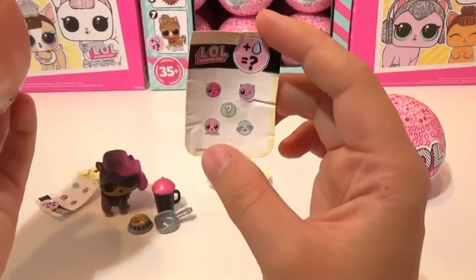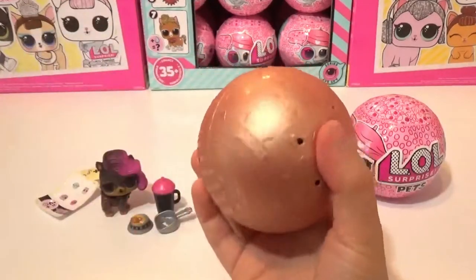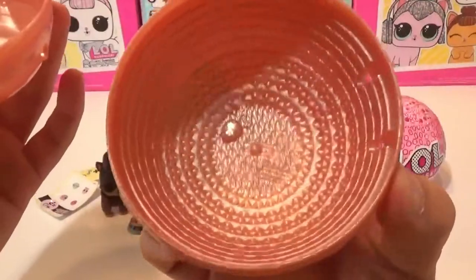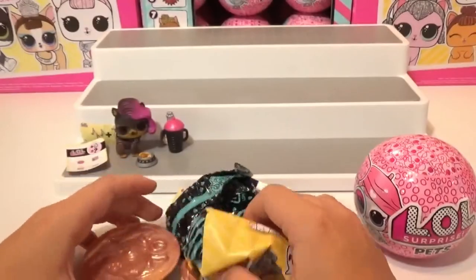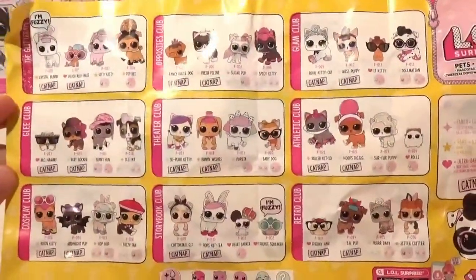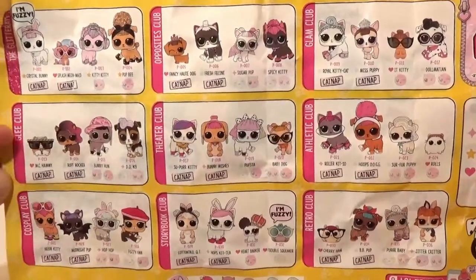Will it change color, spit, tinkle, cry, or mystery option? Let's pop open the ball. Look at all those surprises! Our litter box — I love the little mousey on the bottom of these balls, they are so adorable. Let's open it up and see who we get. I'll quickly show you the updated checklist for Wave 2. Now all the ones on the way are on here. There are so many cute ones. I love, love, love that LOL did the pets — they're so cute.